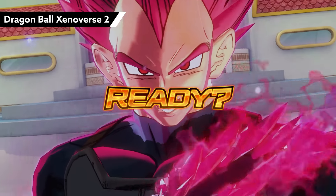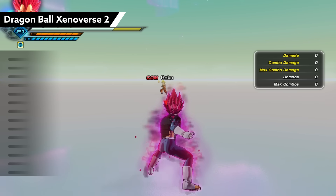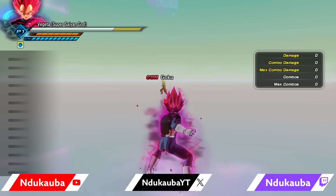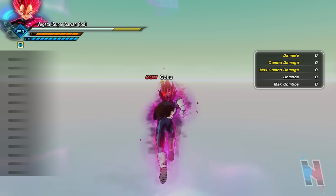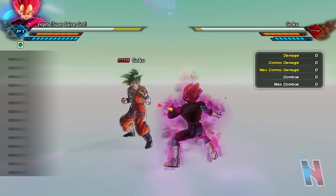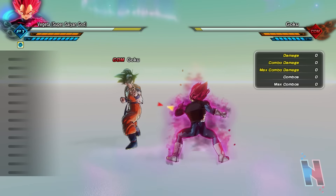All right guys, we're back with some more Dragon Ball Xenoverse 2 early DLC Pack 17 gameplay. Next character on the list is none other — and y'all gotta bear with me, this is a whole name — Vegeta Super Saiyan God Ultra Super Villain. That's a name and a half. We have a new iteration of Super Saiyan God Vegeta, controlled by the dark power that Fused put on him. Let's see what he can do, starting with his light string.